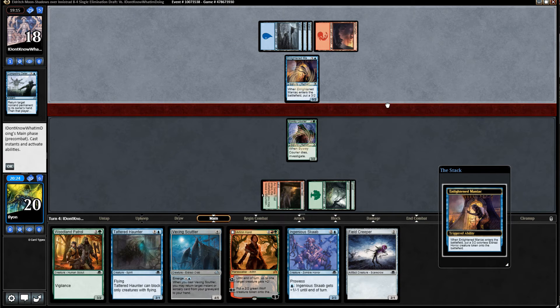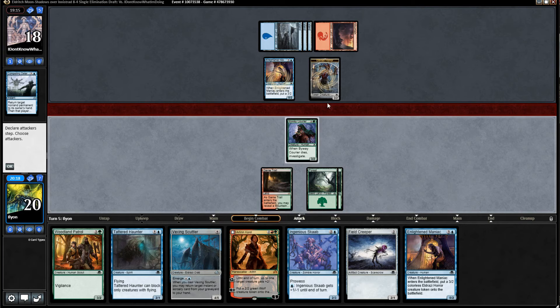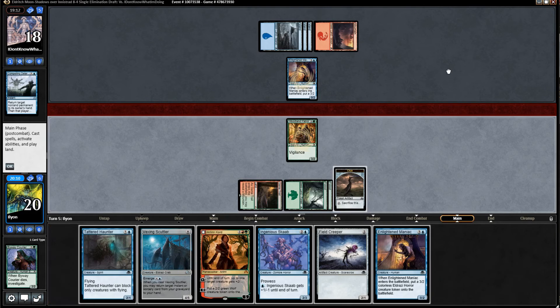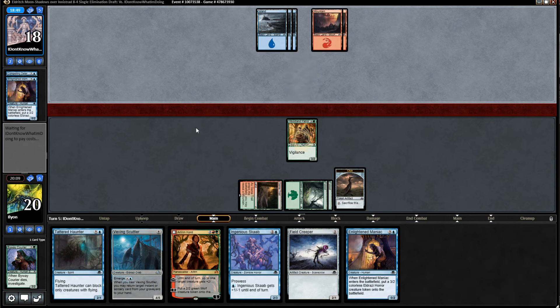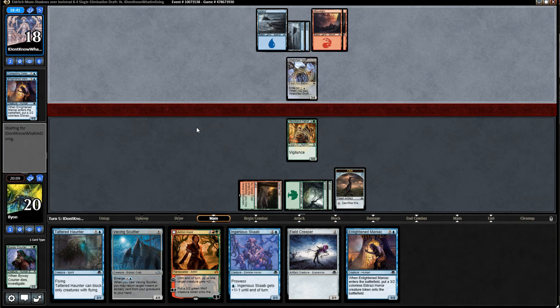Enlightened Maniac — okay, three, two. No lands. We'll just attack with the Byway Courier. I'm willing to trade — that's very acceptable. I need to crack this clue at some point to probably just get lands. Play the Woodland Patrol — desperately need a land here. Arlen Gord would have been good a couple turns ago. It transforms when you make the Wolf Token — I think the Wolf Token is probably what I want to do. They're going to emerge. Wretched Griff. Yikes — that is a problem.